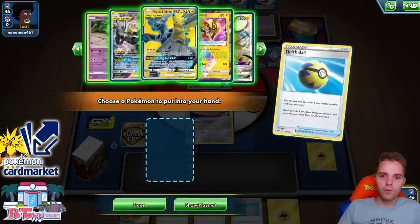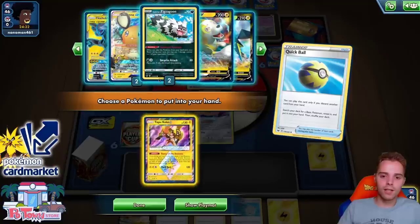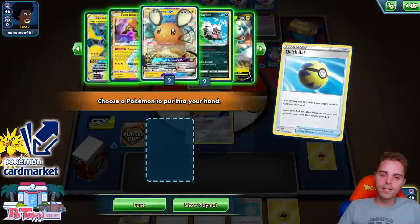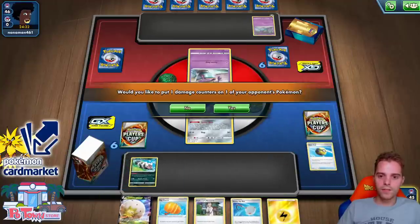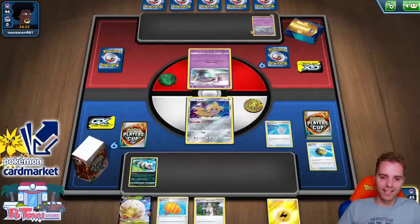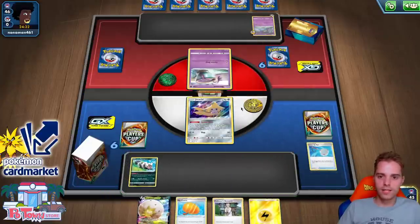These Mad Party Pokémon only have 30 HP, so we can even use Galarian Zigzagoon pings to knock them out. I want to try that — Galarian Zigzagoon ping. That could be a nice win condition. We do have two Galarian Zigzagoons, and a Big Charm that could go to the discard pile. Might as well equip it to the Jirachi.